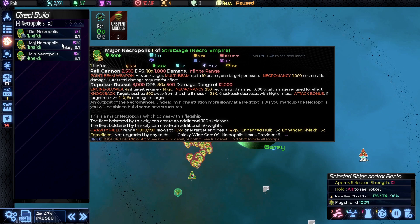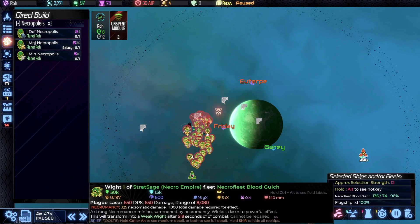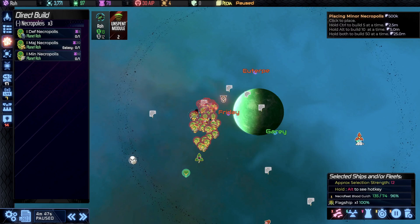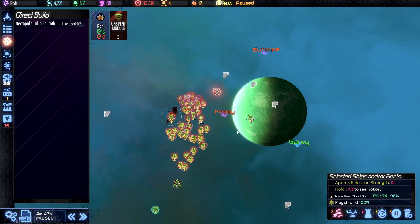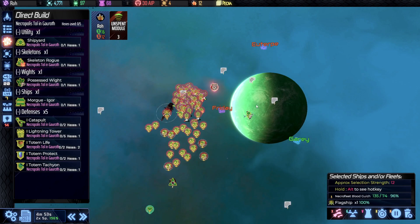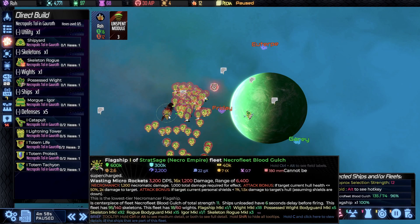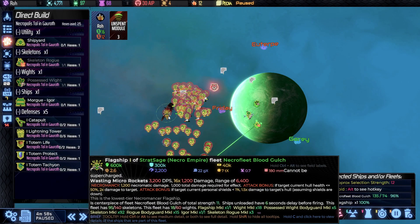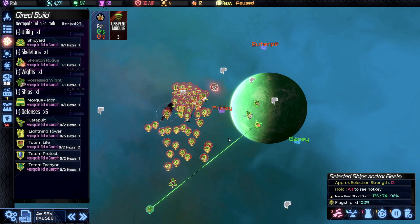Most of your Necropolises probably won't be defensive, though. The Major Necropolis — and you can only get one for every so many planets you control — gives you additional flagships, so building one here would give me a second flagship right away. What we're actually going to build is a Miner Necropolis, which is in between on price. You don't get a fleet and you don't get the extra defensive boost, but you get the ability to bolster the capabilities of an existing flagship. With multiple flagships later on, you can switch which fleet your miner Necropolis improves. Anything we build here, like the skeleton rogue structure or the possessed wights, enhances the abilities of our primary fleet.